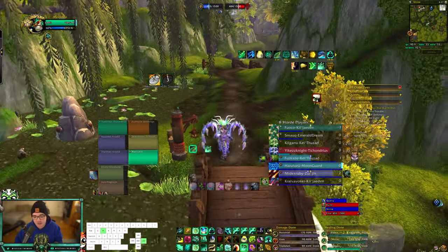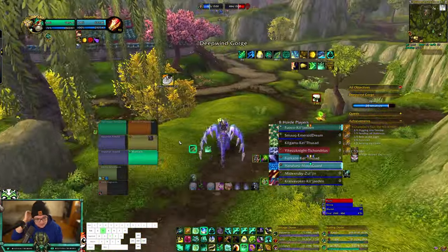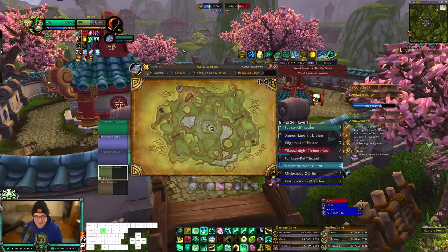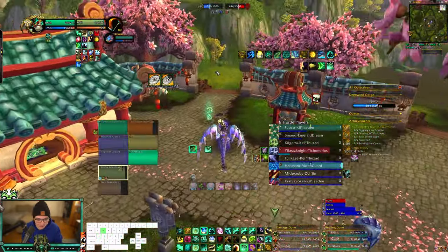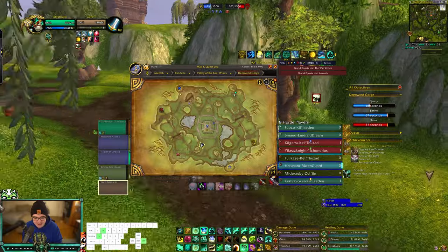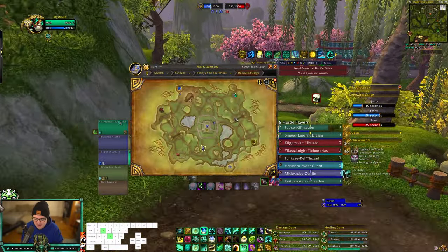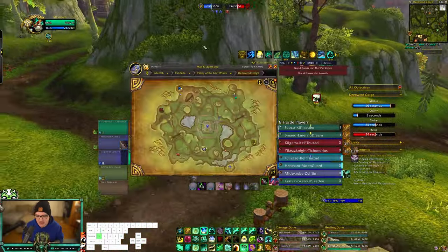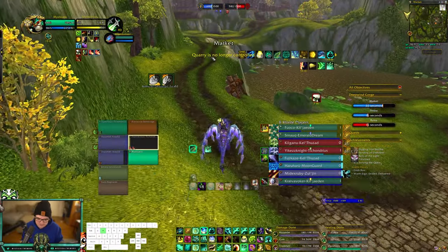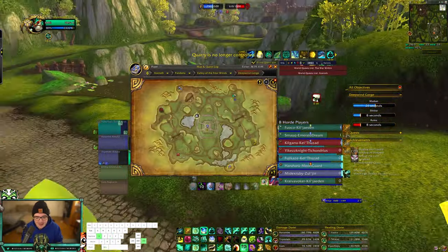If your team wipes it's okay — the node system makes it possible to come back. You try to recap your two starting bases, then send stealthies to the opposing side to ninja a base. Stealth is insane in RBGs because they have no idea where you are. Try to ninja Quarry or Ruins and then reinforce, get Market, and keep rotating. Similar to Arathi Basin, staying too long at a base is a trap. If you're 2v2 at Shrine your team is down two people — and on such a large map with not many players, those numbers really start to hurt.